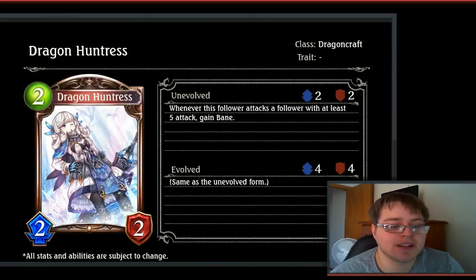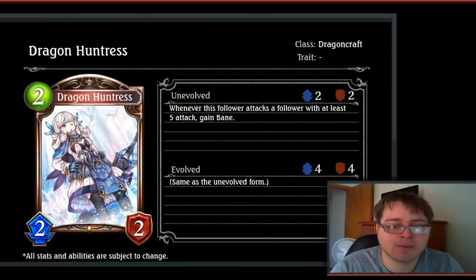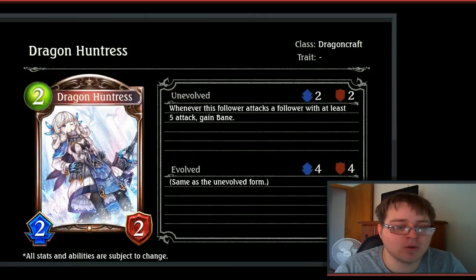Then Dragon Huntress, a 2-drop 2/2 Dragoncraft card. Whenever this follower attacks a follower with at least 5 attack, gain Bane. Another Bane-gainer. Gaining Bane isn't always a bad thing, but I wish this card had Rush or something — it would make it at least a little better for dealing with big threats. Otherwise it's a very normal bronze card.